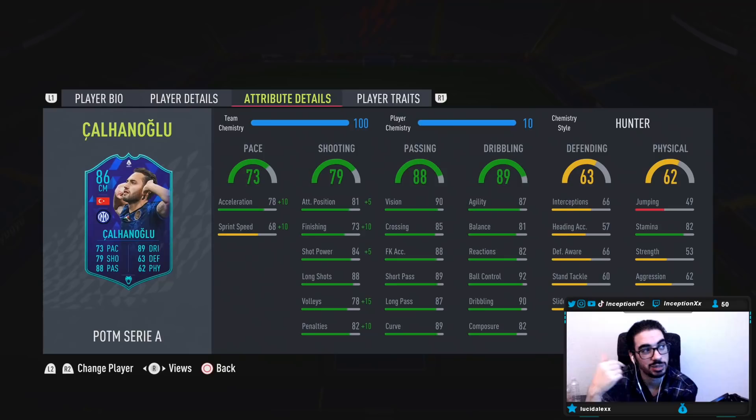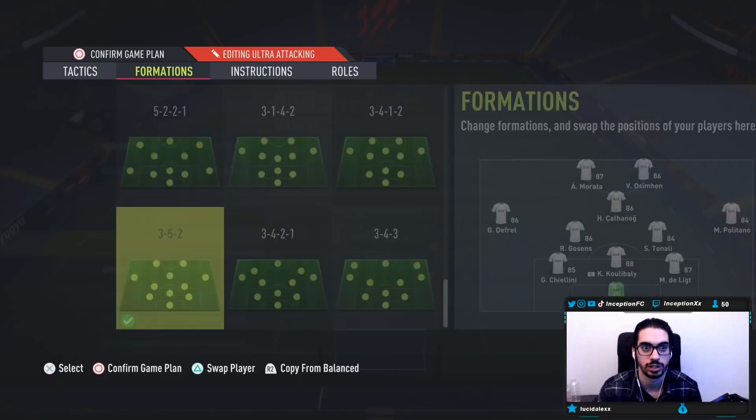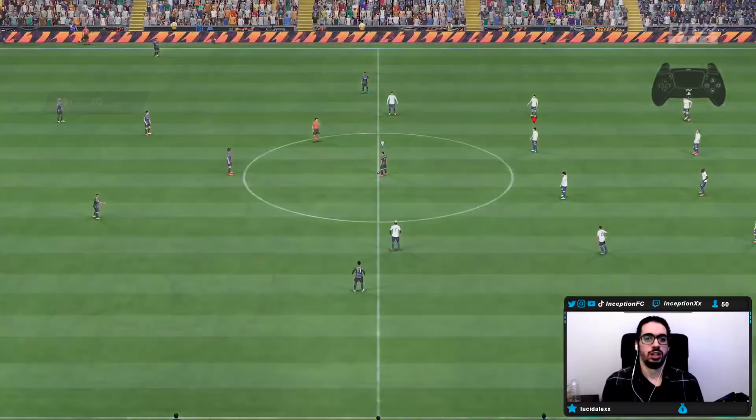Base card stats for defending — he actually has some defensive stats in the 60s, which is pretty nice to have. When cards have stats in the 70s in an attacking position it's actually very helpful. Base card stats for physical is going to be an 82 for stamina, so we'll see how he performs in game. We're going to be using the 3-5-2 tactic with 77 for players in the box, and Chelanoglu will be playing in the CAM position — testing out his attacking AI and goal-scoring opportunities.